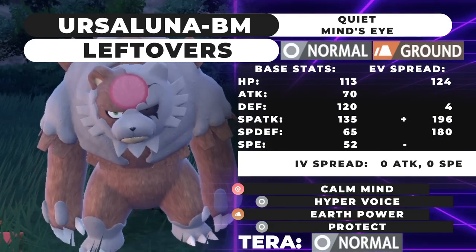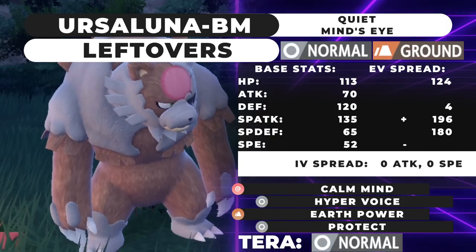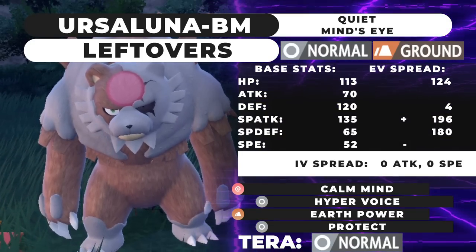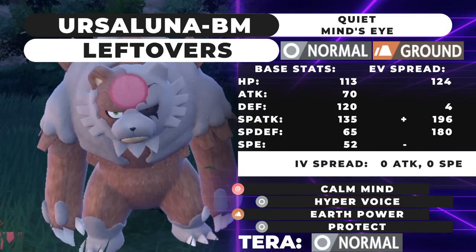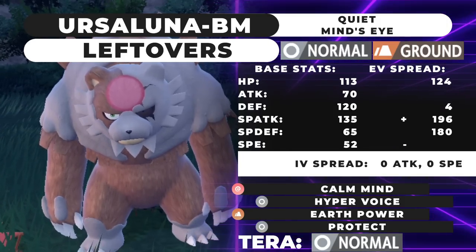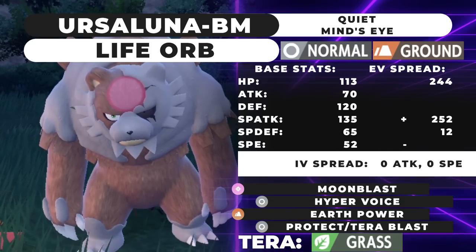This set is very scary. I might try it out in a Showdown live sometime soon. I'd recommend pairing Ursaluna with a few different Pokemon: Iron Hands is phenomenal as a Trick Room partner; Amoonguss is great for healing and redirecting attacks on this Calm Mind spread; Clefairy is also a case — it provides Friend Guard to lower damage taken and can heal with Life Dew or redirect with Follow Me.